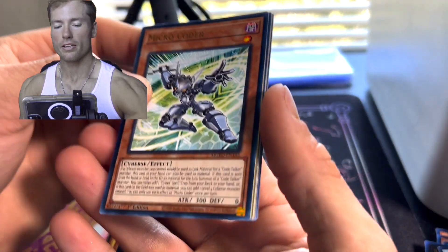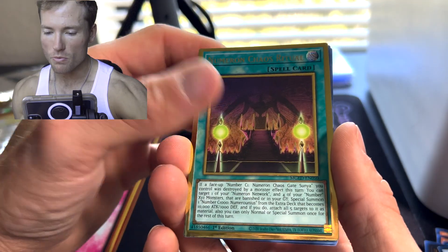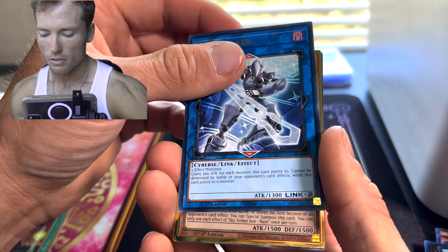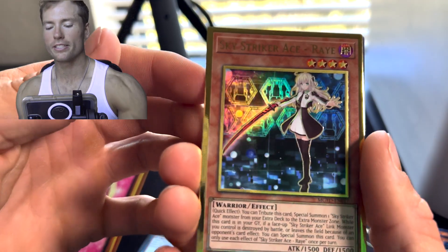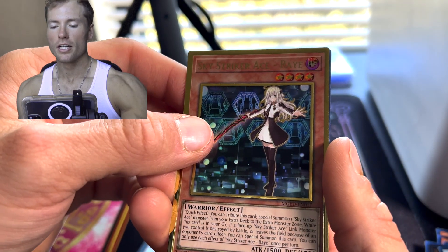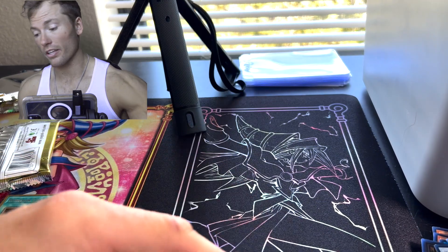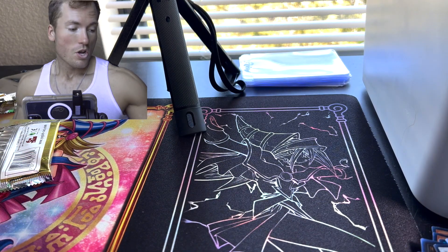Heart of the Cards — where's the Heart of the Pack? Numeron Chaos Ritual again. Oh my gosh, Sky Striker strikes again! We pulled like three playsets of her this entire display. Wow.